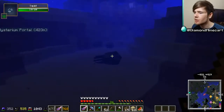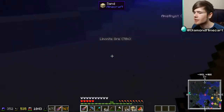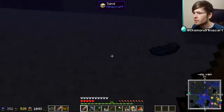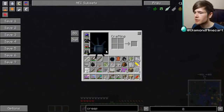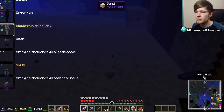I can morph into that Octorok too but I don't want to just yet. The reason I'm doing this is because I need ink sacs galore. Can I pick them up? I can't pick anything up as a squid — is that what's happening? I can't seem to pick anything up at all.